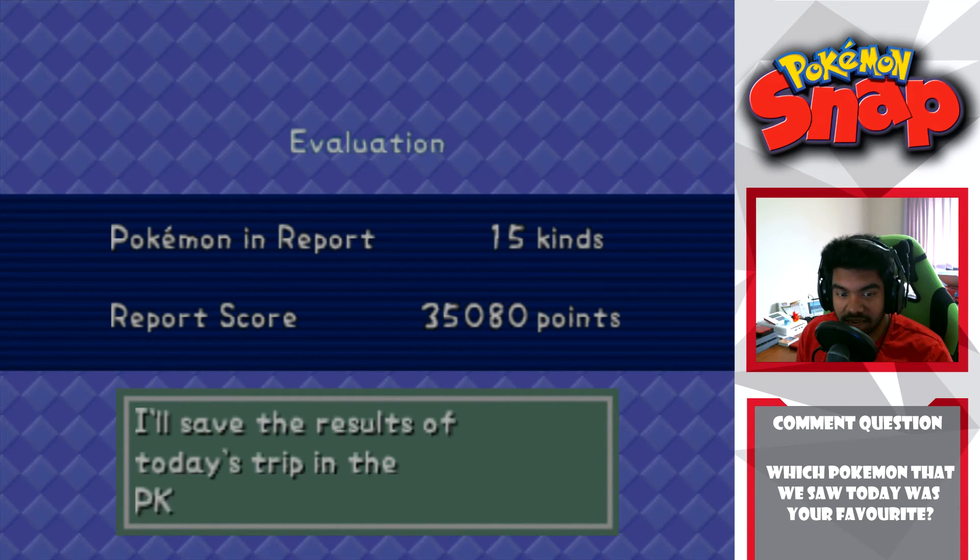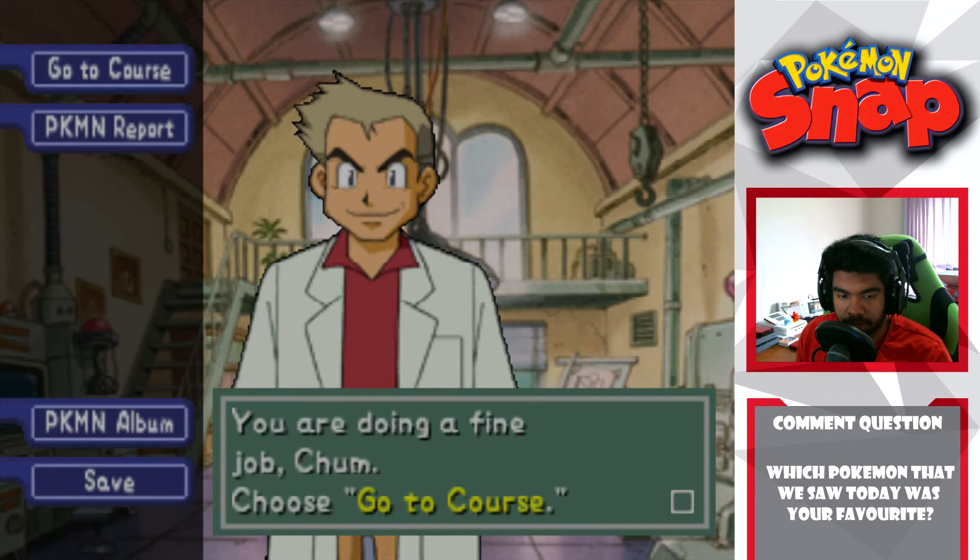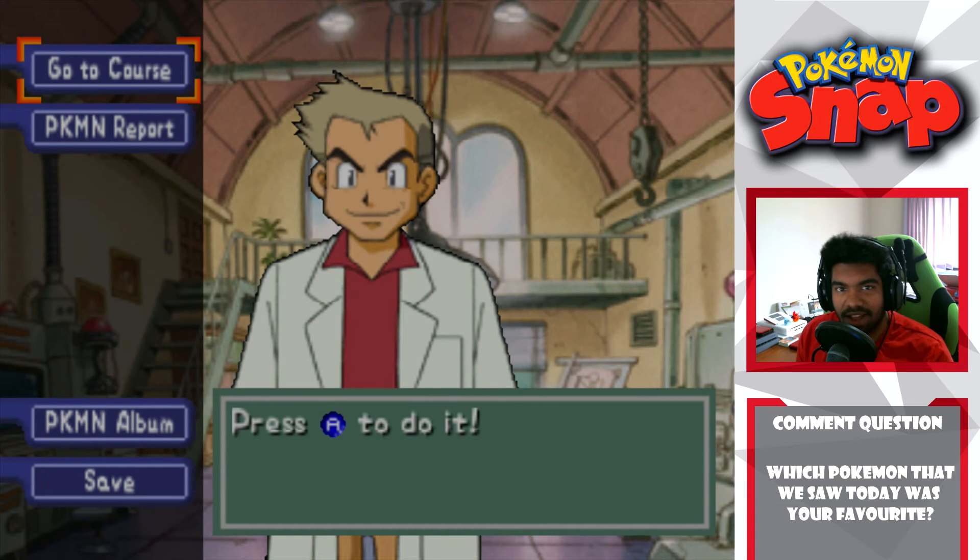Wait - that was it? Let's return to the lab. Is he going to say something important? Okay, he didn't have anything important to say. Either way guys, I think that'll wrap up this episode. It was pretty good, we had a lot of fun. We did the first two courses again to get apples, then we did Tunnel a second time with apples and got to explore Volcano. Hopefully you guys enjoyed this episode. If you did, be sure to hit that like button and let me know in the comments what your favorite Pokémon you saw today was. I think mine was Charizard because I completely forgot how easy Charizard was to get - it was awesome. Thanks for watching and until next time, I hope you have a wonderful day!